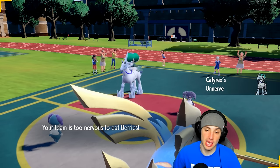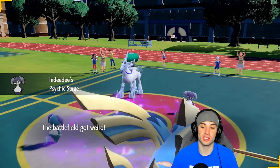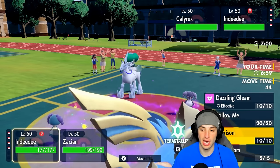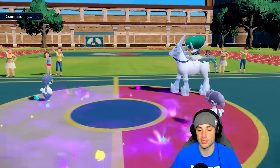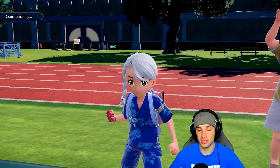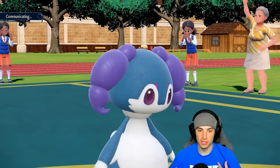Indeedy comes out here with Ice Rider Calyrex — this screams Follow Me into Trick Room. They probably don't want to get hit by Behemoth Blade, they'll Follow Me and pop Trick Room. But we're going to Imprison it — they're not ready for the Imprison, nobody ever is. I'll do that and just launch Behemoth Blade into the Calyrex slot. I have a genuine question: if their Indeedy also had Imprison, could they Imprison my Imprison so they can still Trick Room? Let me know in the comments if you know the answer.